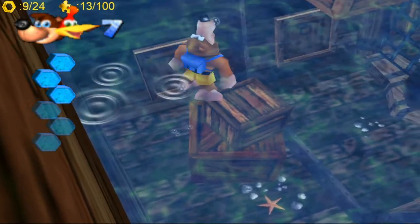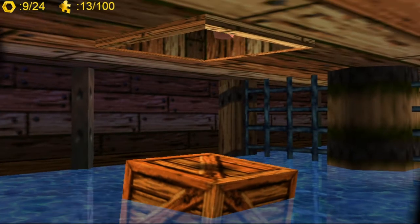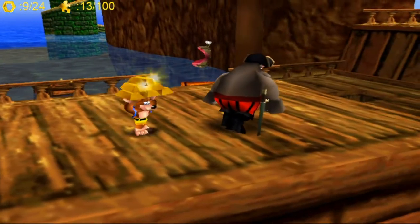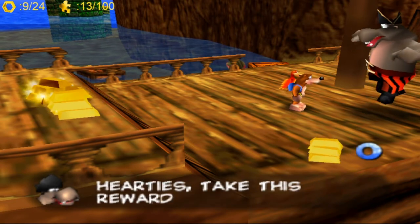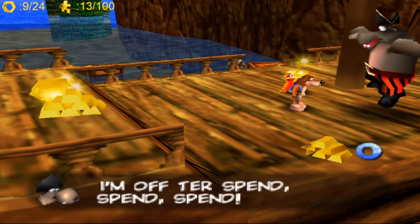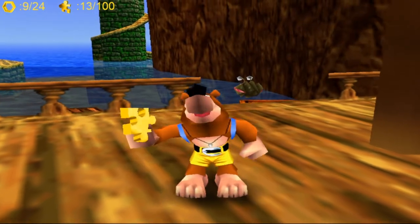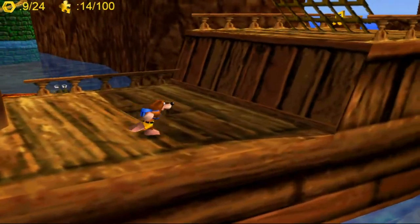Now we're going to climb back on top and backflip out. We're going to give him the gold, and he will reward us with a jigsaw piece. We return his gold and he's very happy. And there we have jigsaw piece number two for this world.